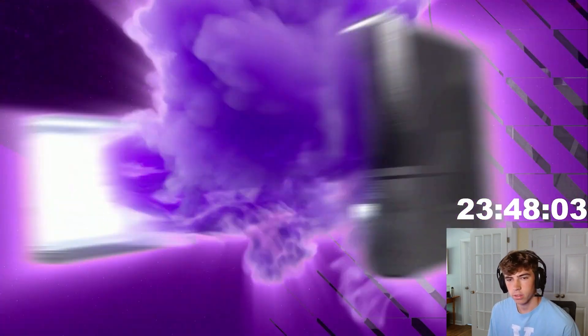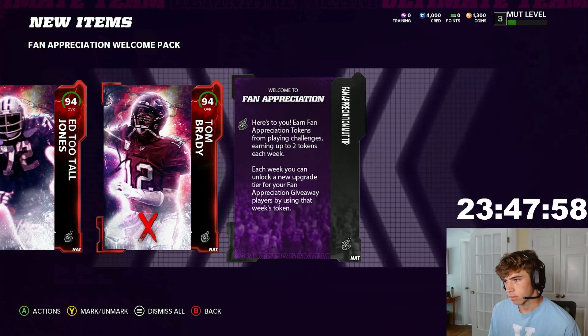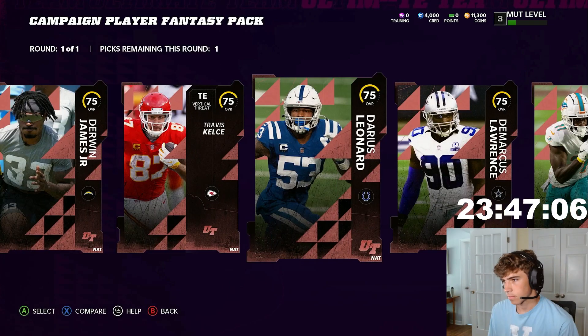We actually get the Phantom Precision Welcome packs, which gives us a 94 Tom Brady and a 94 Edutal Jones, which is going to be huge for solos because we're going to need to start with solos. We also got 10,000 coins, which is also huge.